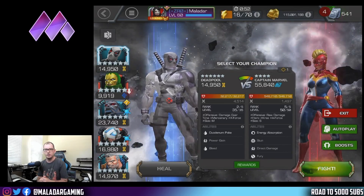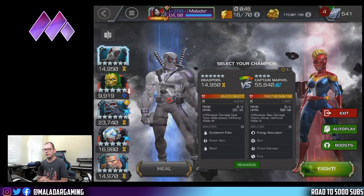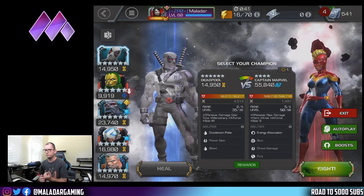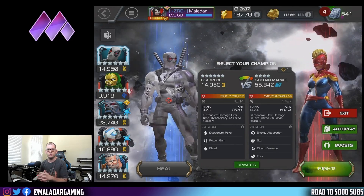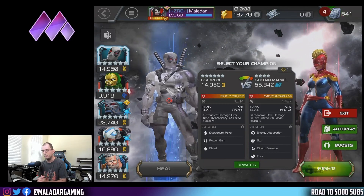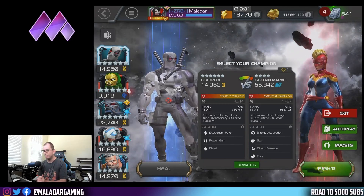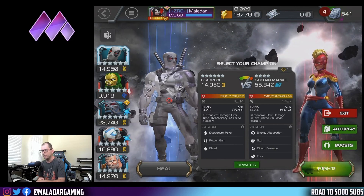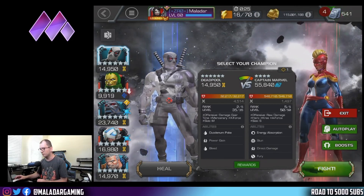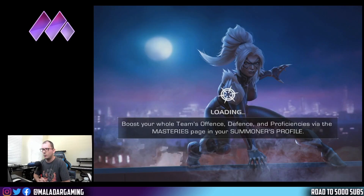We're gonna test them out against this Captain Marvel. I could have done it against Winter Soldier but I didn't feel like reviving Apocalypse just to activate the Horseman. So we got the Horseman synergy, we got the Professor X 25% bonus damage to the specials, and we have the Psychoman synergy which basically gives him an armor break on heavies.